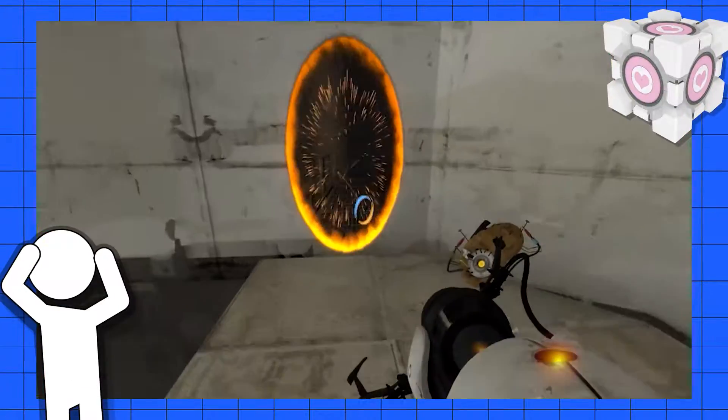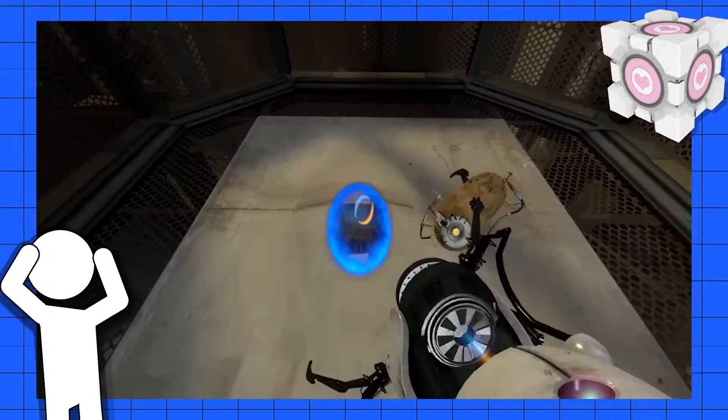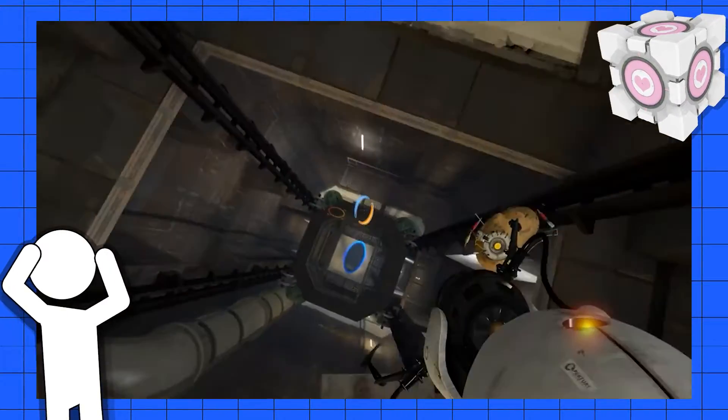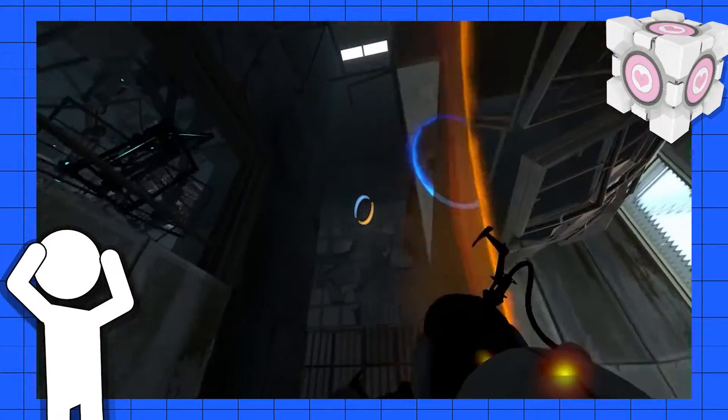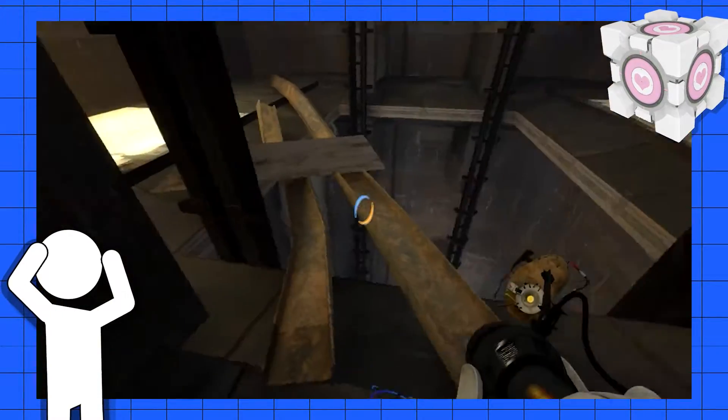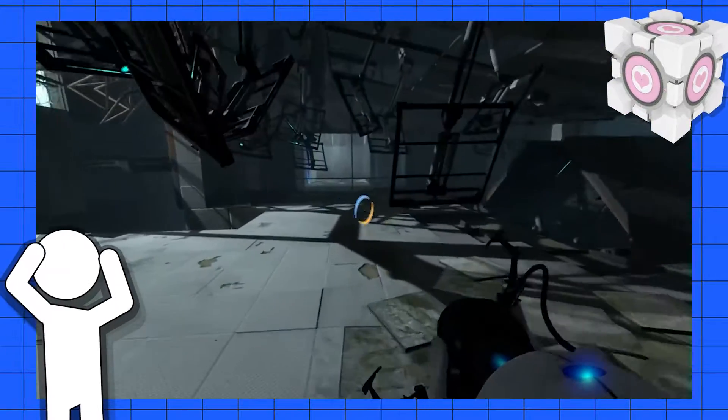But that cake is a lie. The portals themselves have no inside, so stepping through one of them is like stepping through a door, as whatever goes through one instantly appears out of the other. The traveling object will always exit with the same velocity and acceleration it entered with, and at the same position and angle.